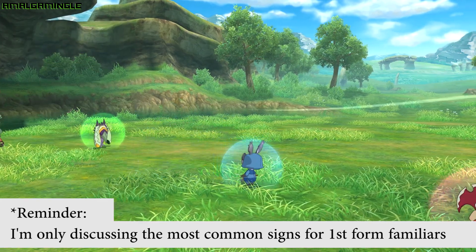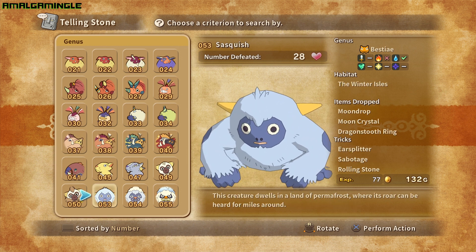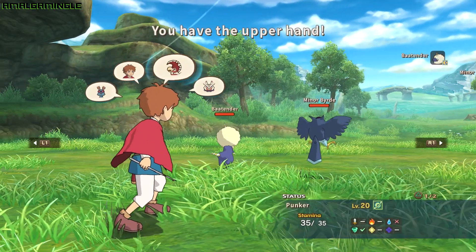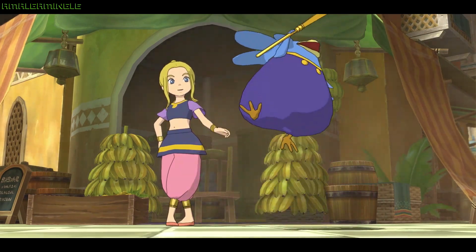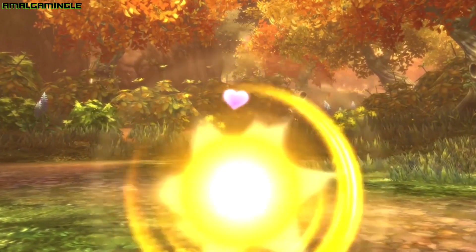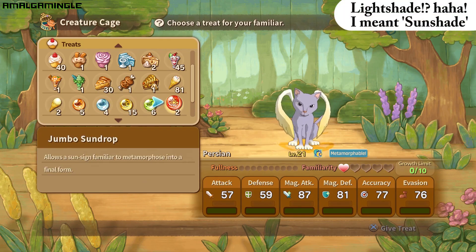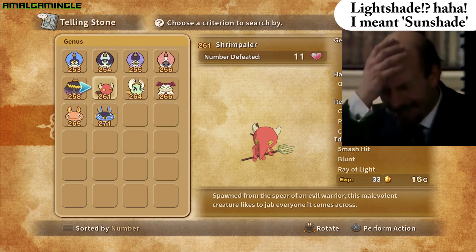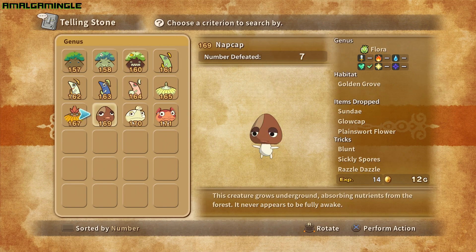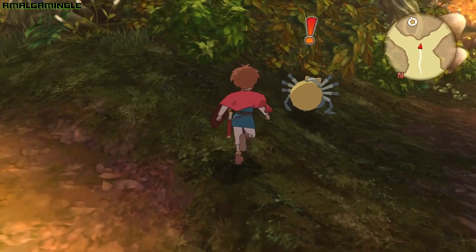The Bestiae, Aves, Arcana and Daemonia familiars account for the bulk of this astral sign. Bartender, Saw, Boar and Sasquish are the Bestiae familiars with a moon astral sign, and Minor Bird, Drongo and Two Wit join the moon group from the Aves genus family. Pom Pom, Hullaballoon and Aurora Lynx are Arcana genus familiars, and Lightshade and Shrimpaila are from the Daemonia genus family. Fuddy Daddy, Napcap, Incy, Potty and Plessy are the only first form moon sign representatives across each of the remaining genus groups.